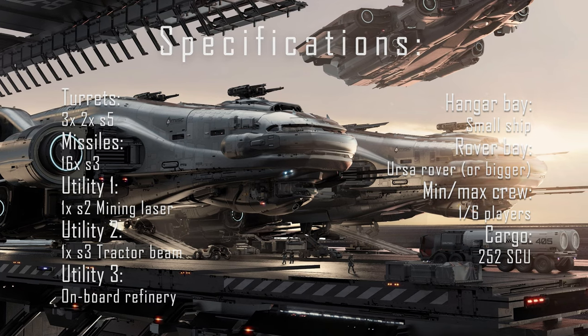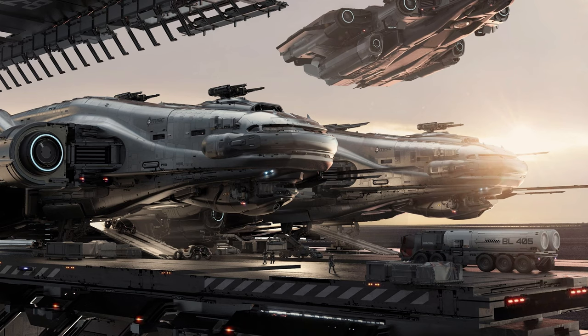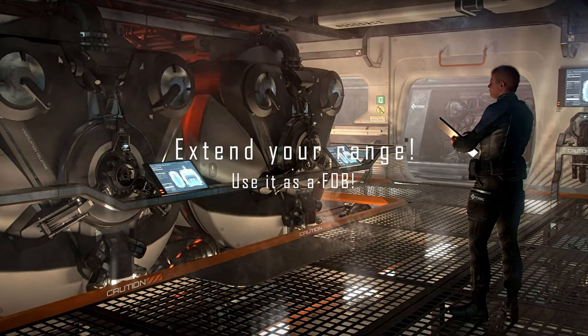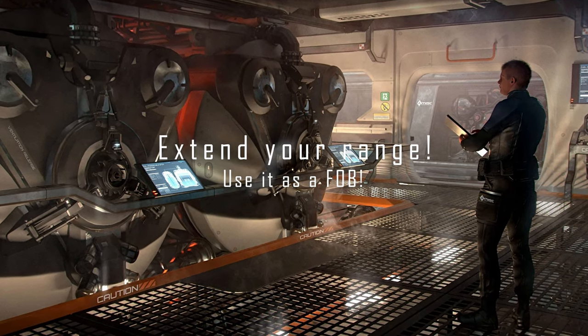The thing that this ship has and the Carrack doesn't is the mining laser in the front and a tractor beam right next to it, and of course the onboard refinery, which you can see on the screen right now.